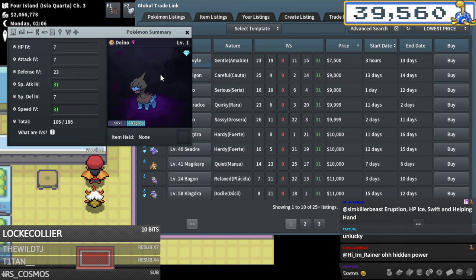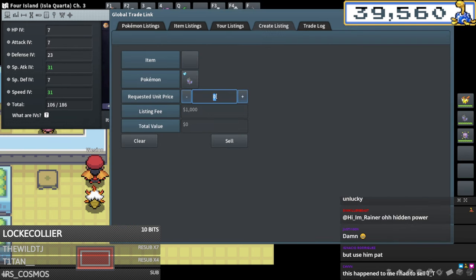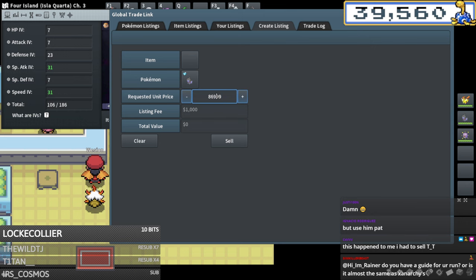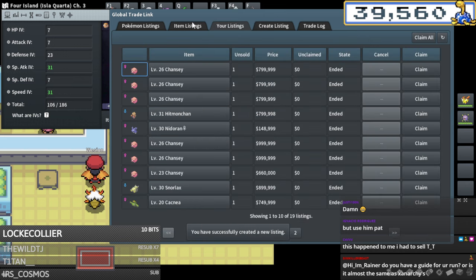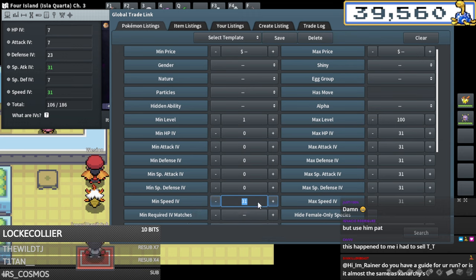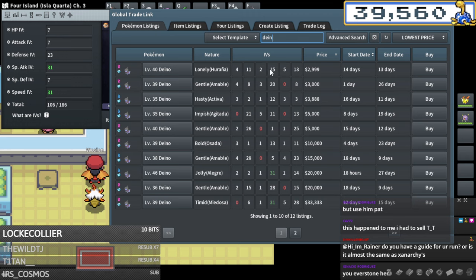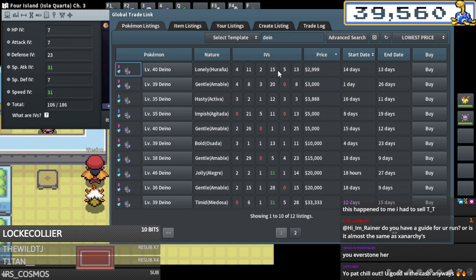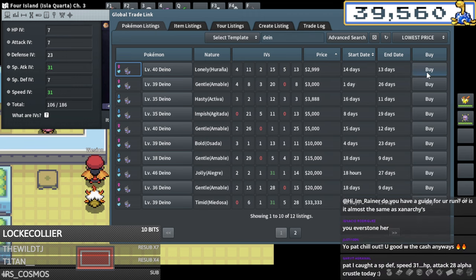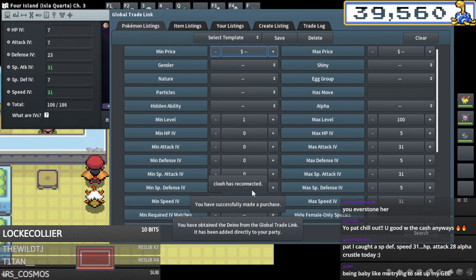I'm gonna sell this one off, get rid of it, start from scratch - and that's how you mess up a breed. It insta sells which is nice, I'll take it. Starting over - we're looking for as low defense IVs as possible on a Deino. Here we see 3k for this one with five and below on every defense - gonna buy that up and then look for 31 speed on a Ditto with very similar IVs.